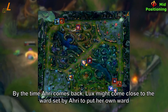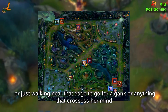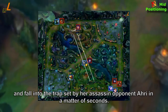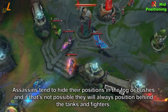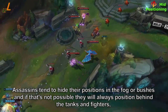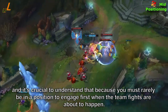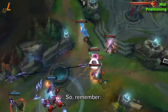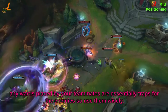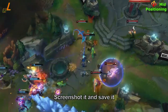By the time Ahri returns to lane, Lux might come close to the ward Ahri left, whether to place her own ward or simply walk near that edge for a gank, and fall into the trap set by her assassin opponent in seconds. Assassins tend to hide their positions in the fog or bushes, and if that's not possible, they position behind tanks and fighters — it's crucial to be in position to engage first when team fights are about to happen. Wards placed by your teammates are essentially traps for enemies, so use them wisely. Here are good warding trap locations when playing assassins — screenshot and save it.